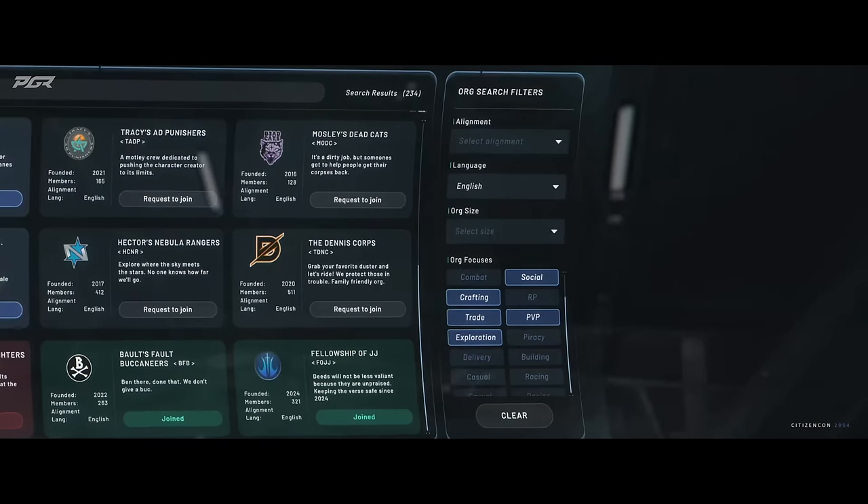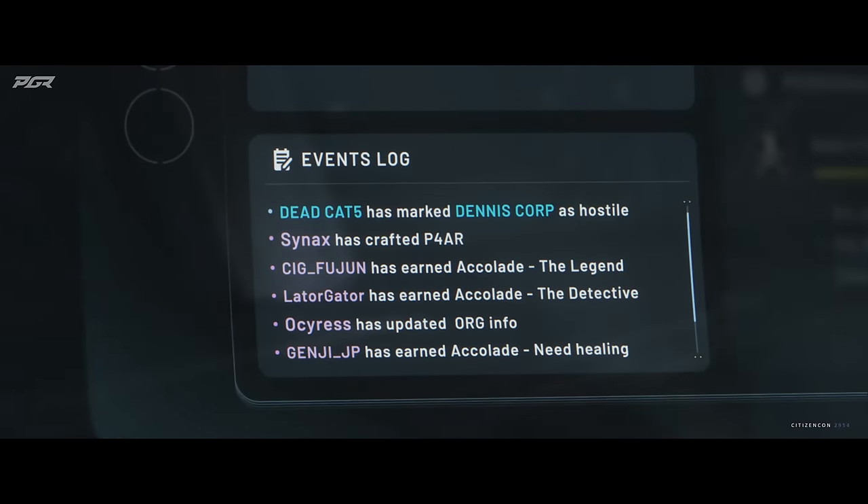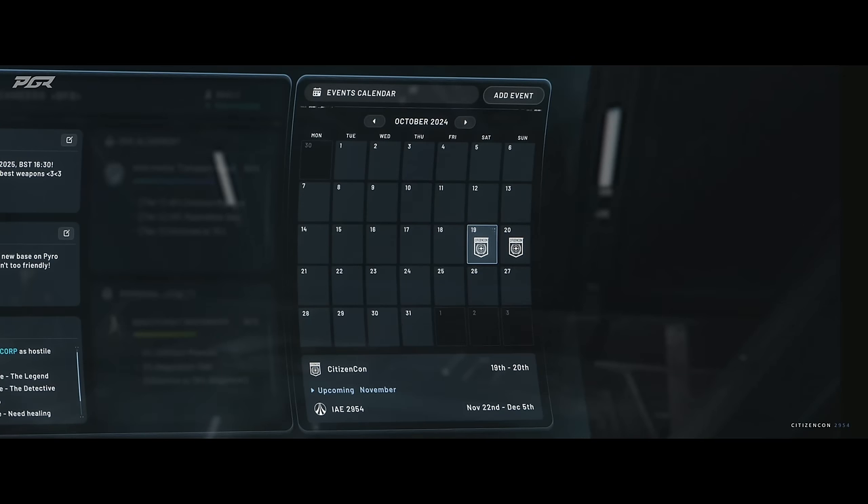There are going to be searchable recruitment screens, allowing new players looking for organizations to search and find orgs based on their descriptions and see which one suits them best. That's a great recruitment tool. They also have org screens that will host features like announcements, organization information, event calendars — you can actually create events and org members will be able to see them on a calendar in your MobiGlas.